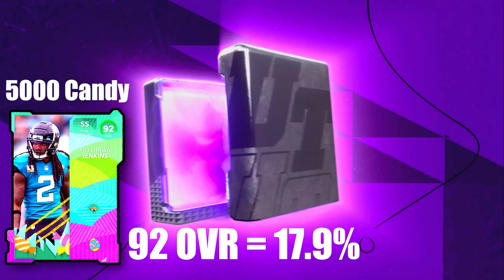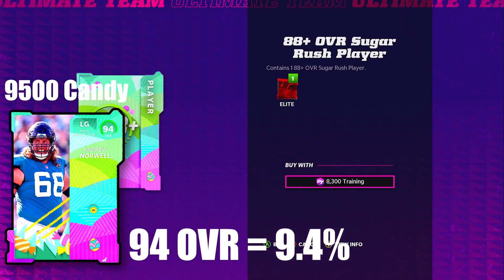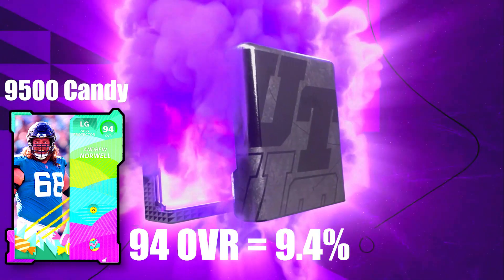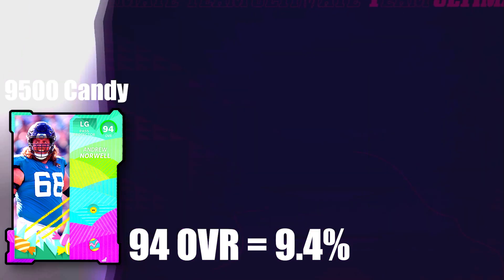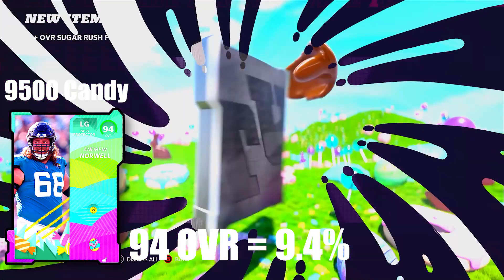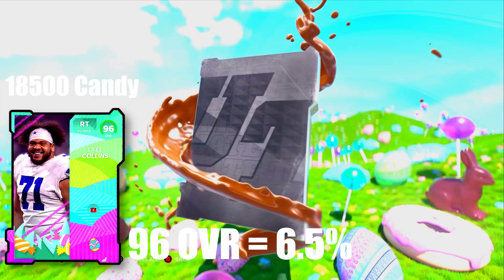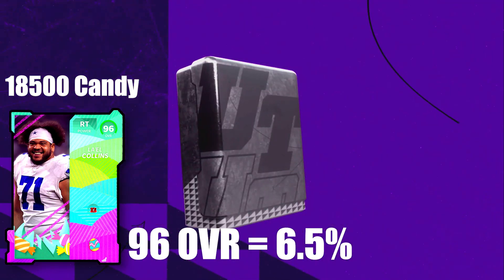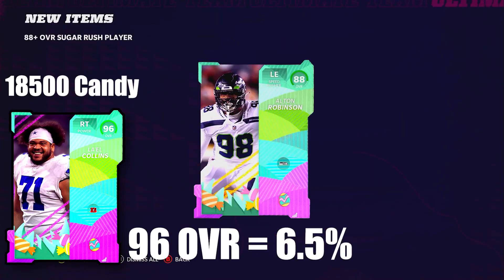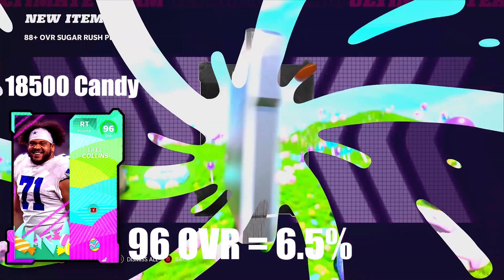The 92 overall comes in at 17.9% — pretty solid, at least for the lowest overall card to be getting a profit in the reroll. The 94 overall is 9,500 candy, so you're really like tripling up on your candy at 9.4%, which is about 10%. For a 94 overall where you're tripling the value of the candy you put in, that's not the worst. The 96 overall is 6.5% at 80,500 candy — I don't think that's the worst. I've seen a lot worse for the highest overall you can pull, minus an LTD, in the 88 plus reroll.